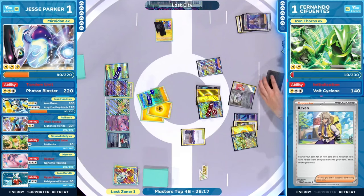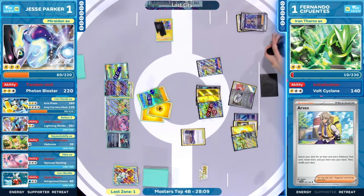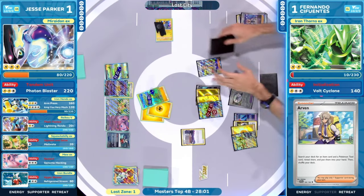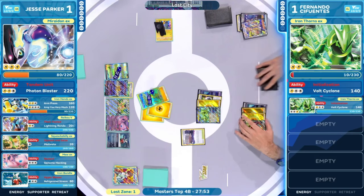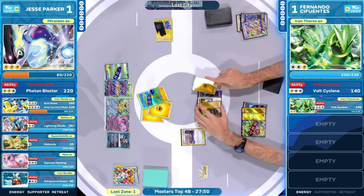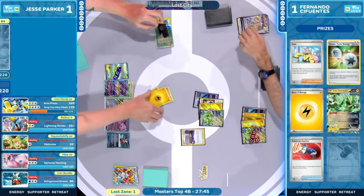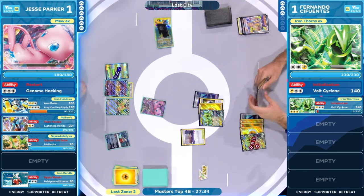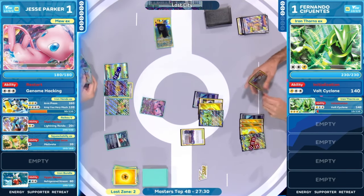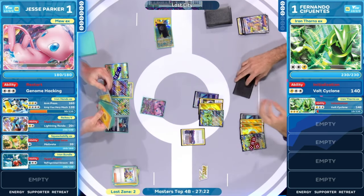Not dealing enough damage to take out that Iron Thorns EX. Fernando having that Arvin, going to search out the Pokégear 3.0 as well as one of those Tool cards in the Turbo Energize. So many prize cards available at this point for Fernando — you can take out the main threat, the only threat we see from Jesse in that Mariodon. And usually it doesn't go like this either. It's really tragic to see how this is faring for the Mariodon. But that Iron Thorns EX continuing to put this pressure on — that's another knockout. Into the Lost Zone for the Mariodon.